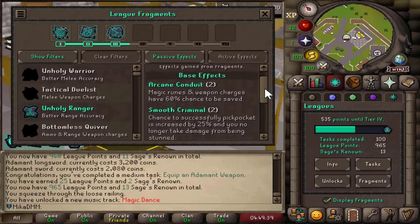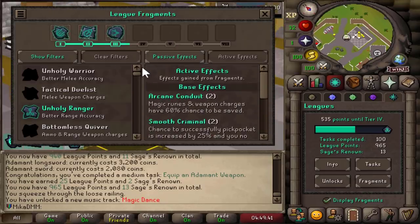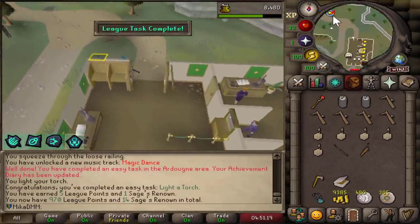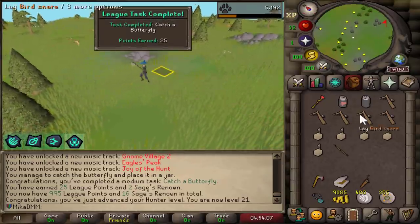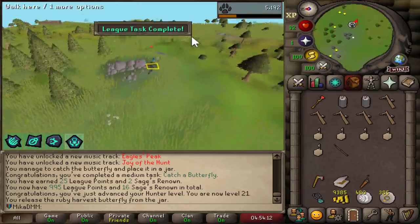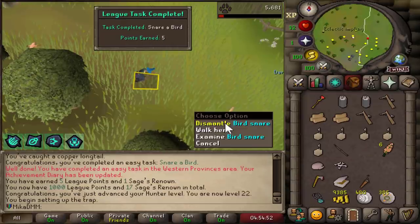We're starting with 3 relics and let's just keep it going. I think I'll start off with a little bit of hunter. I believe this is what I missed yesterday — there it is, lit torch. Catching a butterfly is a very simple task. Let's quickly release it, and now I'm just gonna get my hunter up a little bit. And that's also a task — snare a bird.